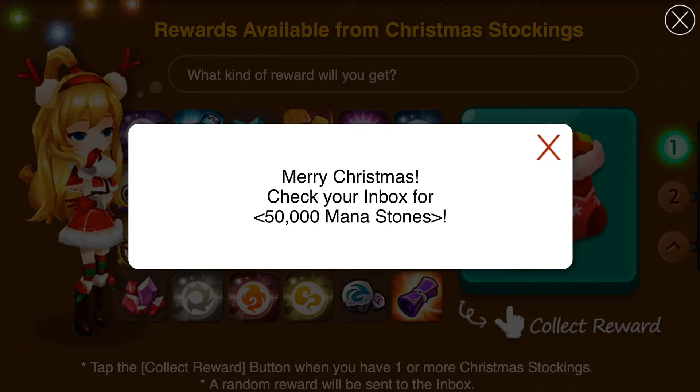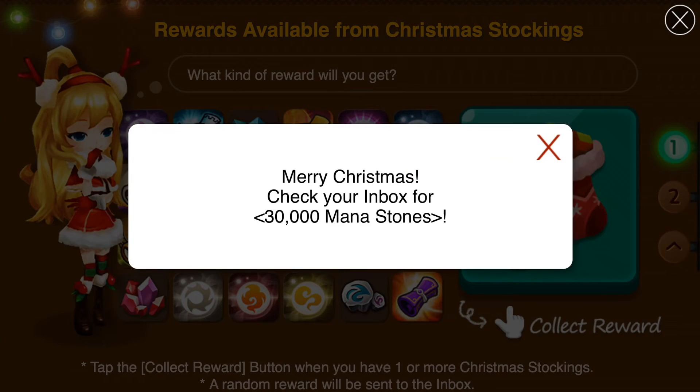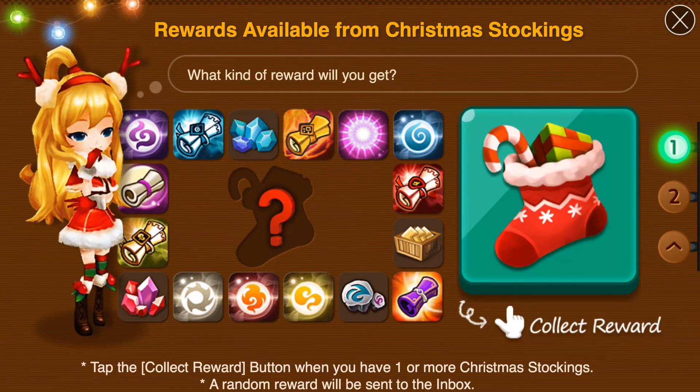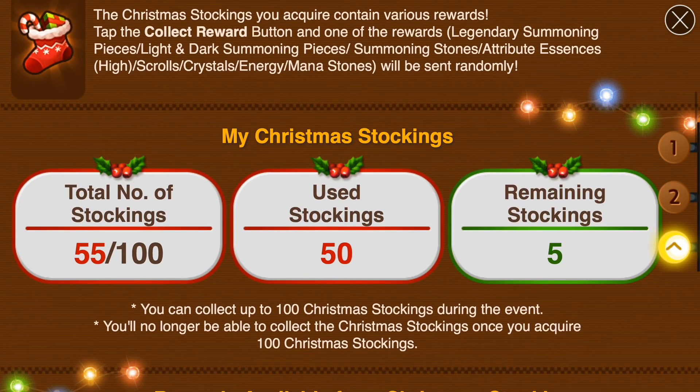Crystals, Mana Stones, Crystals. Fire, Energy, Mana Stones - not a lot more to go. Oh well, I guess I can awaken some of my 5 stars. All 50 done.